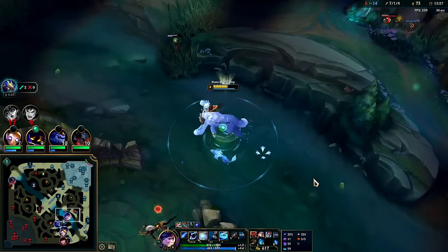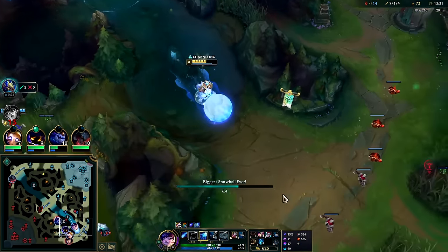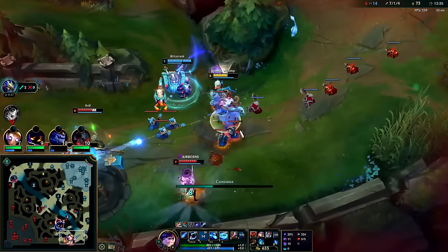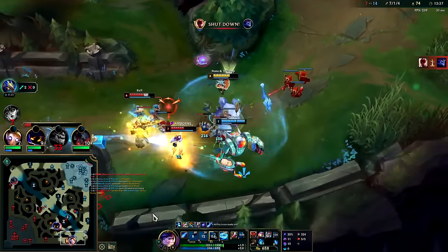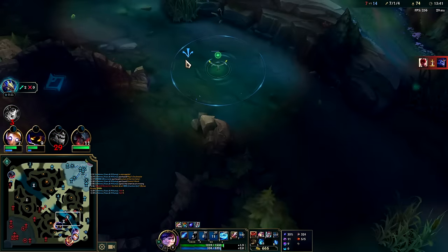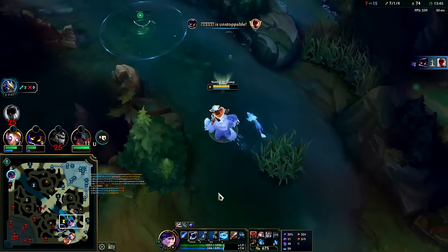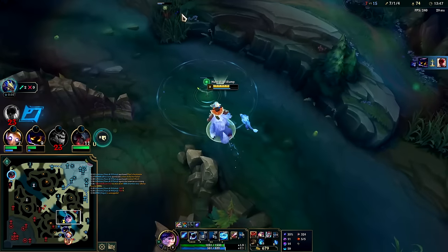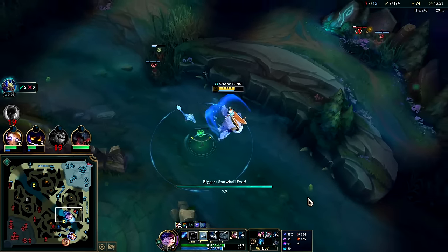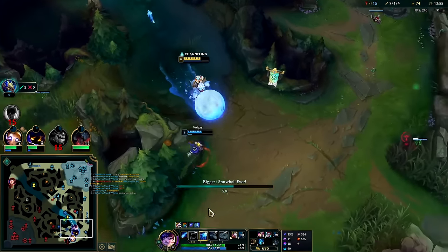I think their team's doing a lot of tilty rage plays. We're swinging out wide because we're going so fast. I missed pretty much all my Es — we got the R at least. The minions were blocking my E so I couldn't land E damage or set up the E snare. We'll go ahead and lay a ward right there. Swing it out wide once again.